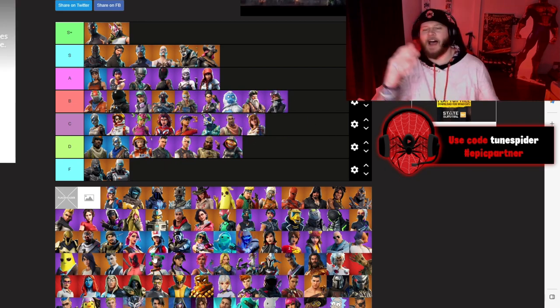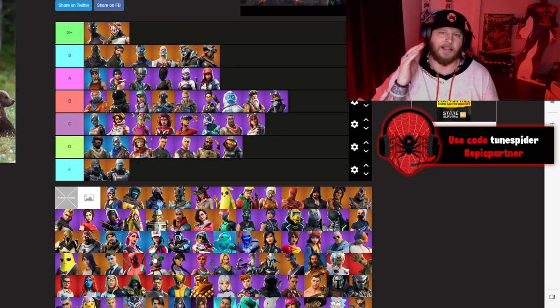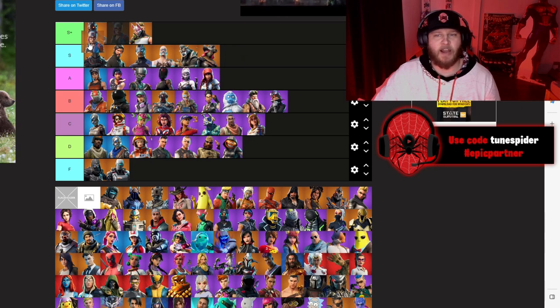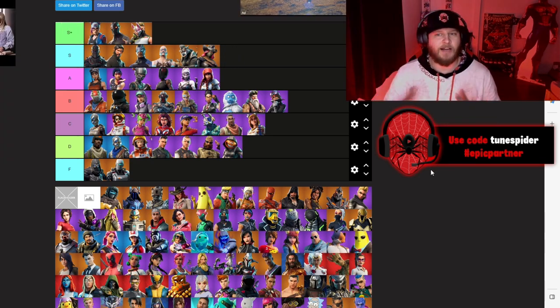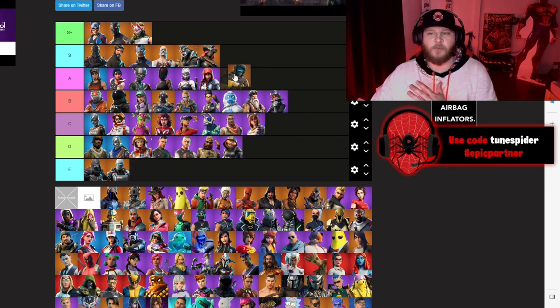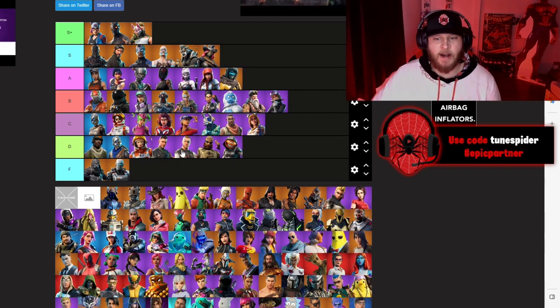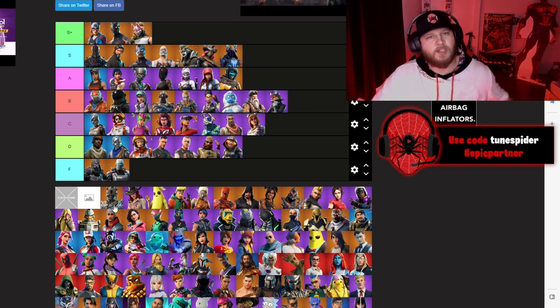My all-time favorite battle pass skin — Lynx — will be going at the top of S Plus. She has been my favorite battle pass skin and my favorite skin in general since she came out. I grinded so hard to get all of the Lynx styles — the red Lynx suit is still my favorite. Zenith will be going A — really sick skin that season. Ice King, one of the best tier 100 skins, definitely going S.